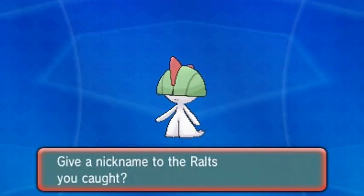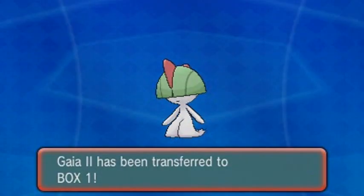We've got both male and female Ralts now. Let's nickname this one - he's going to be Gaia Number Two, spelled out with uppercase to be classy. There we go, Gaia Number Two, welcome to the team! He's been transferred to the box of course since I've been capturing Pokemon off-screen.